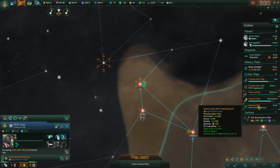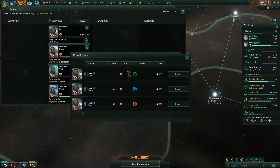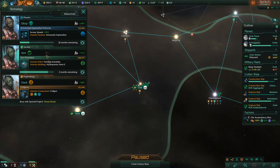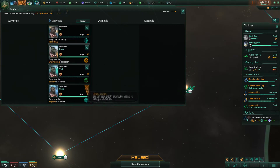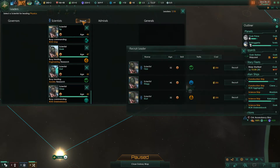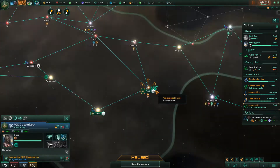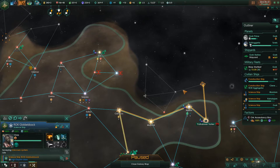Let's survey that system. Let's get you a new leader. We have research speed, computing, void craft. We don't really have any good options here. You're doing physics research? So we'll switch you — let's recruit somebody who's better at physics research. There we go. Let's survey systems in this area.